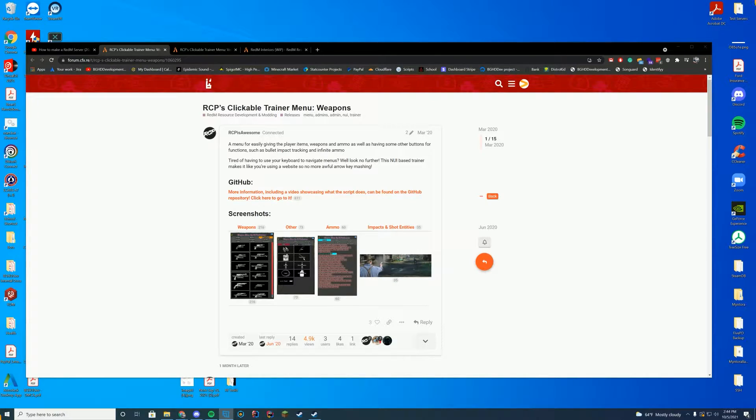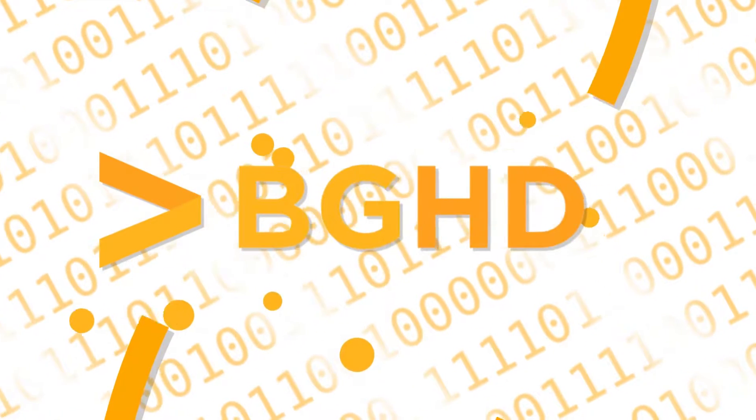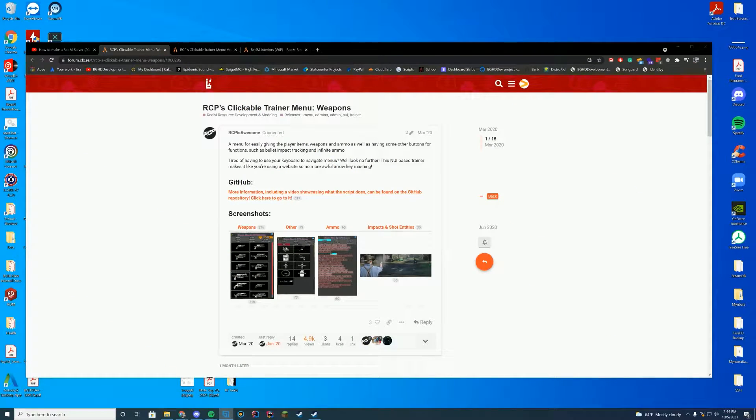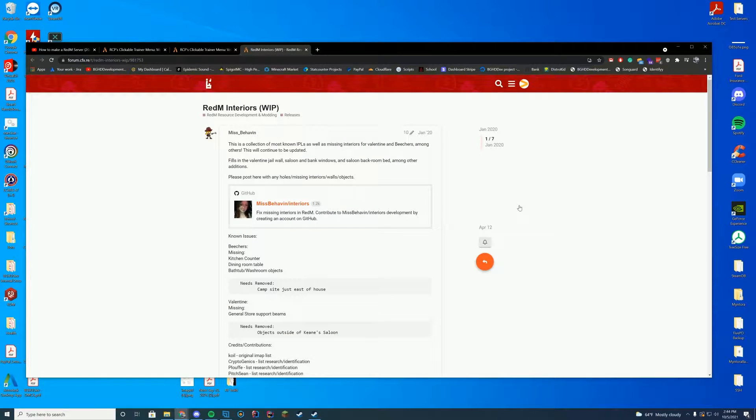Hello everyone, welcome back to today's video. Today I'm doing a video I promised a while ago and I'm finally down to it on my list: installing some basic Red M resources for your Red M server. This includes some weapons, vehicles, and a resource that fixes the interiors of buildings so you don't fall through the floor.